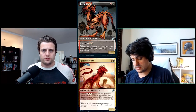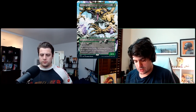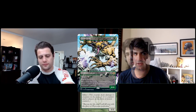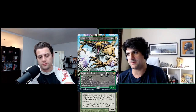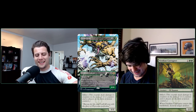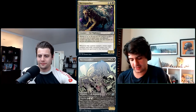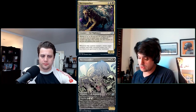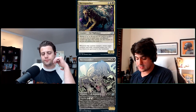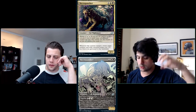Gemrazer can also mutate onto an Infect creature, permanently giving a 1/1 plus three power and toughness while destroying an artifact or enchantment — potentially better than the Elf in Blighted Agent scenarios. The next mutate card is Necropanther: two white-black, a 3/3 for three, mutating for one black-white.